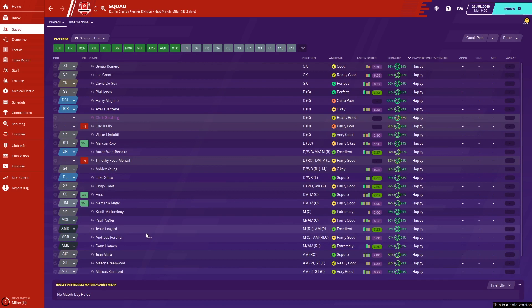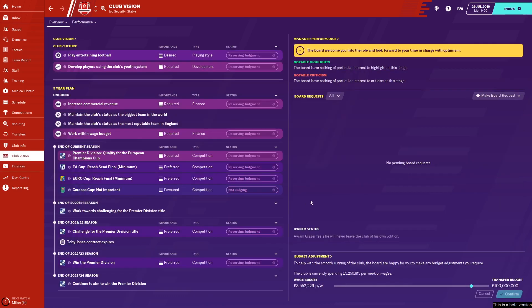So hopefully you won't be making that poor start that Solskjaer has made. Let's have a quick look at the club vision. What do the club want you to do in the first five years? Well, first off, they want you to increase commercial revenue and work within the wage budget. Those two are fairly simple things. Play entertaining football - on a scale of one to four, that is a three out of four. So that's pretty much a desired thing. And the club also requires you to develop players using the club's youth system, which it has already done with one or two players.